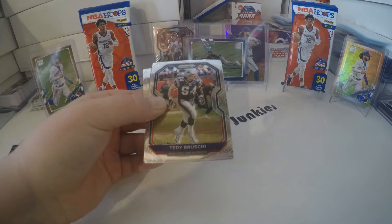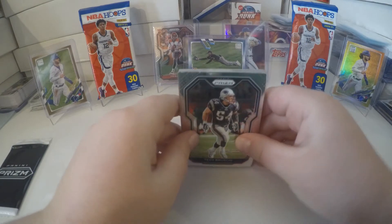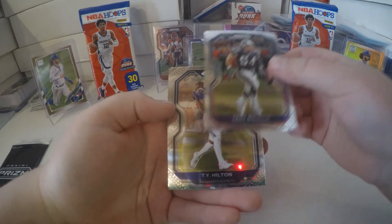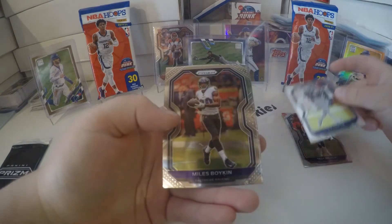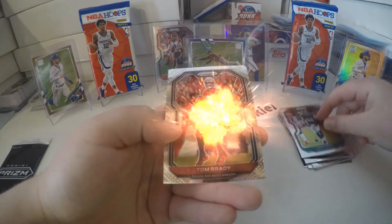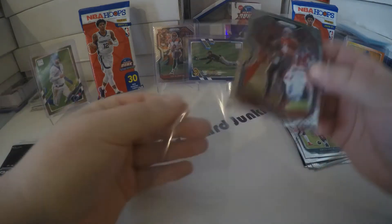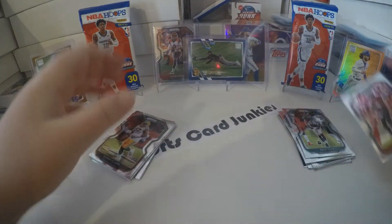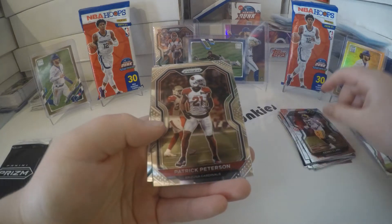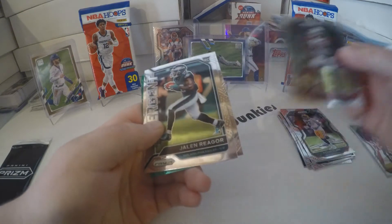Oh my, these cards are nice. I don't know too much about Prizm Football but I know that the card value is super high, and if you get a good name — there's like these refractors, what you call it for baseball. Tom Brady for the Bucks. I don't know the value of these but I'm hoping we get a good name. I think this is our green — I'll flip that to the back. Jalen Reagor rookie card.